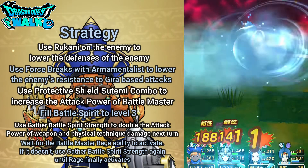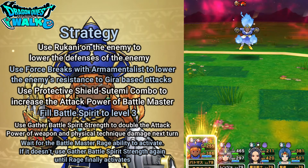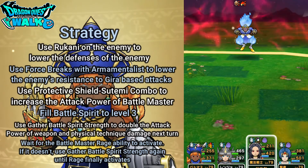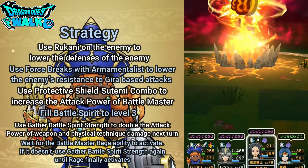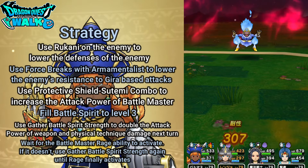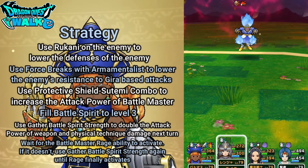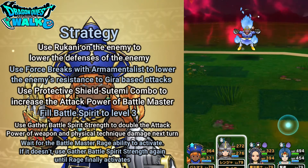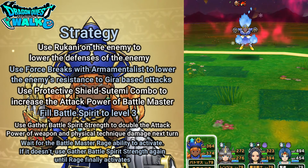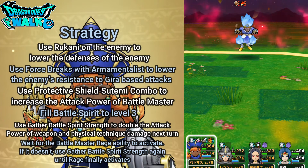I've got Lukani and also Force Breaks on. This next turn coming up, hopefully I will survive. I want to use Gather Battlespear Strength. Here's a Spell Crit — that actually worked out quite well. Physical attack on my Ranger. With this next turn, my Battle Master will actually be enraged. Yes — okay, so I have all conditions met: Lukani, Force Breaks full in, Gather Battlespear Strength, and my Battle Spirit at level 3, and Attack up as well. Let's see how much damage I can actually do.